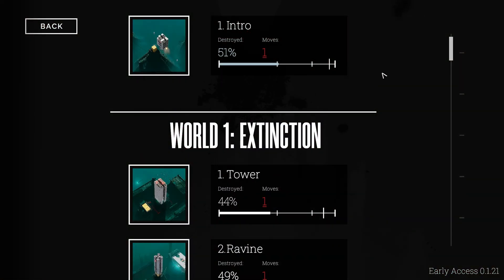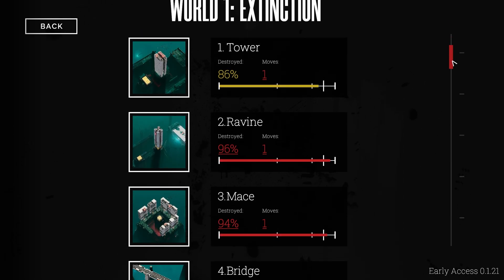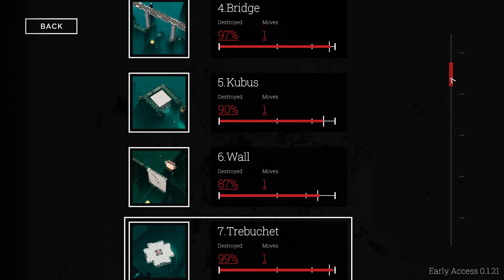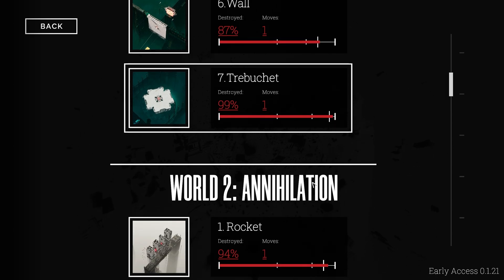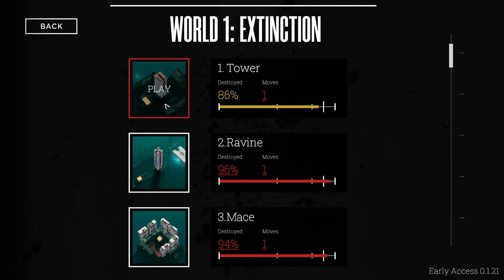Let's head back to the menu and take a quick look at our campaign overview. In the intro we got a full 100. In world one we came out with 86%, 96%, 94%, 97%, 90%, 87%, 99%, and then in the first level of world 2 we got a whopping 94% once again. Every one of those levels completed in expert mode except this one here — and that bothers me a little bit. How about we try this one as a little bonus and call it a day when we reach expert.